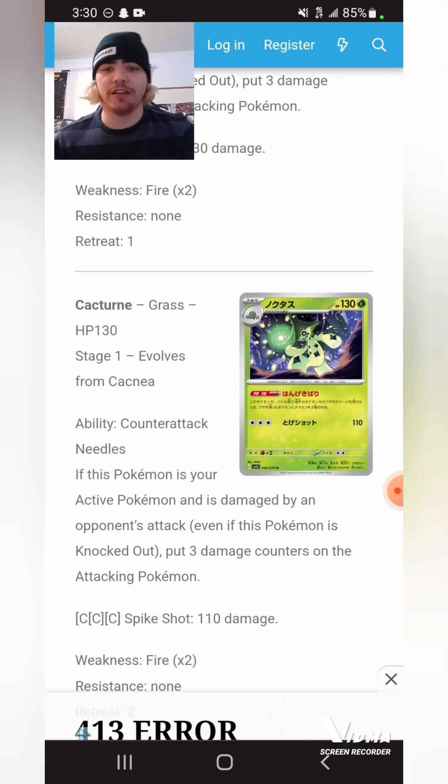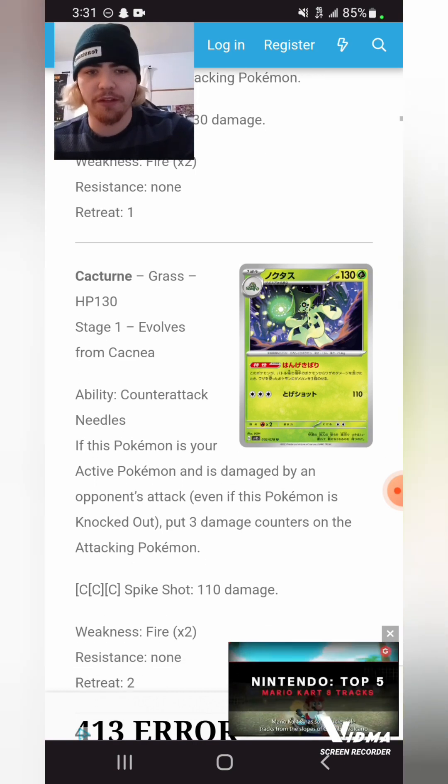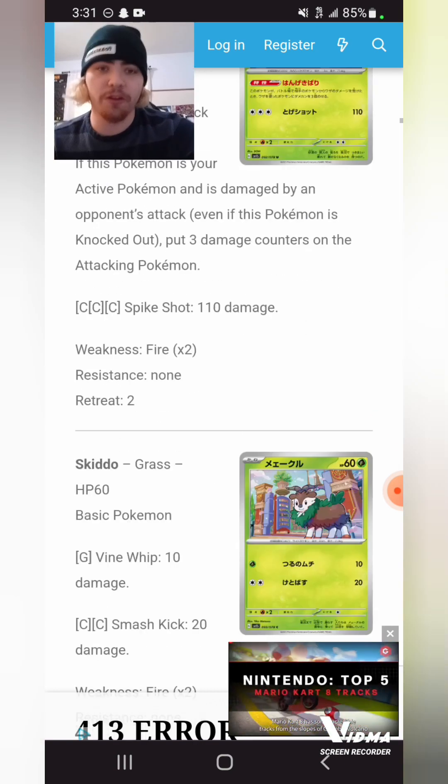Starting out with Cacturn: if this Pokemon is in your active spot and it's damaged by your opponent's attacks, you put three damage counters on the attacking Pokemon. Three colors, 110 damage. Could be cute in GLC — I don't think it's the best, but 130 in GLC for three is okay, and 110 for three in GLC is pretty okay.